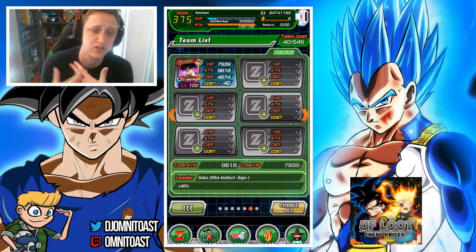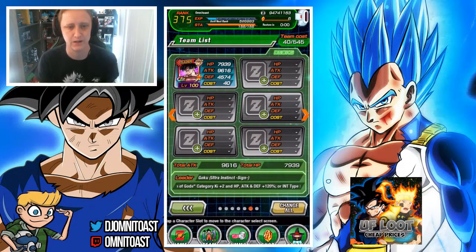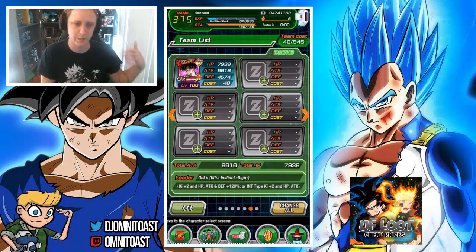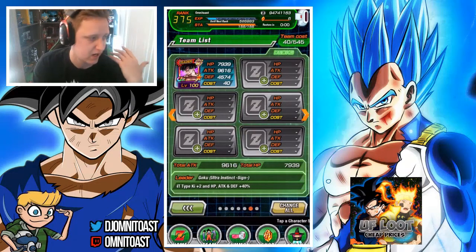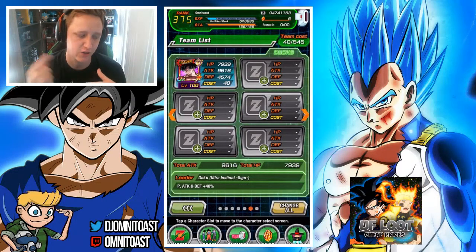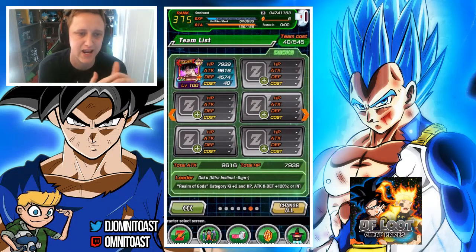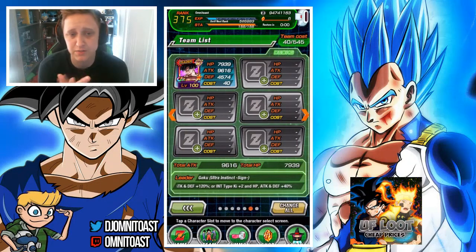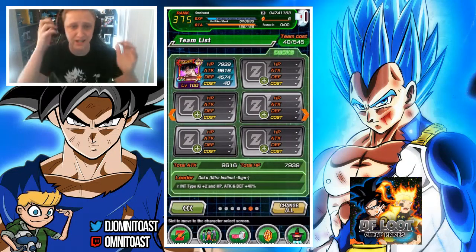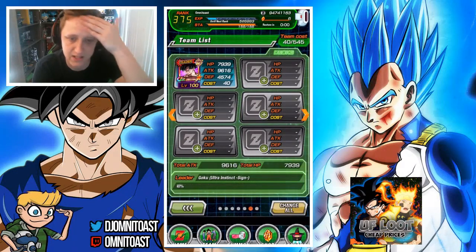UI Goku is getting his Dokkan awakening storm, which means the Realm of Gods category team is getting its update and a bigger power boost. To start it off, UI Goku is my leader — he's the one that Dokkan awakens. When he does Dokkan awaken, he becomes Super Dimensional Instinct Goku, Ultra Instinct Sign.